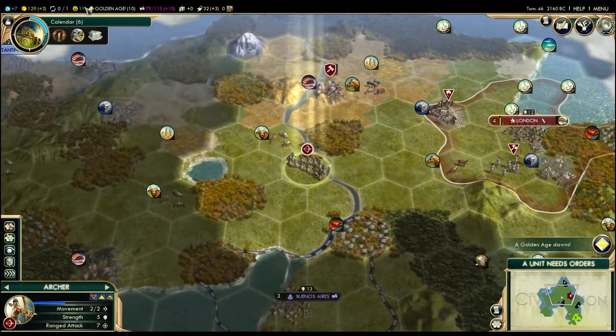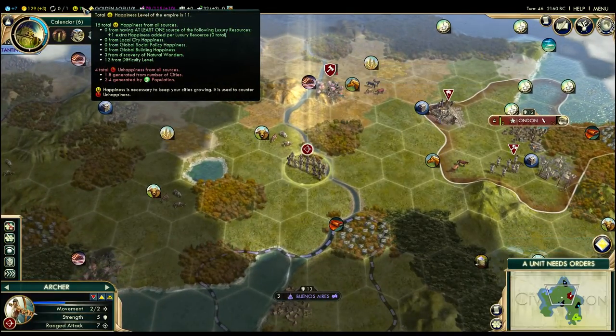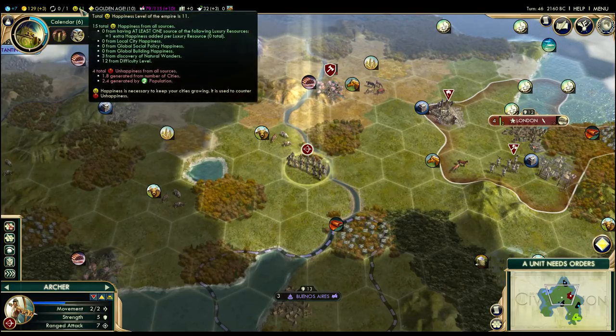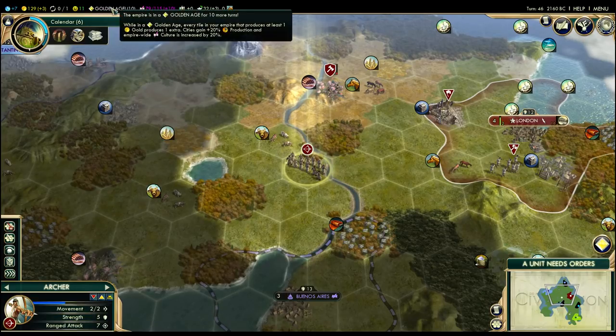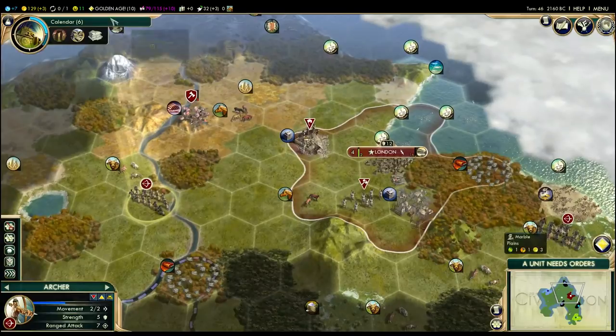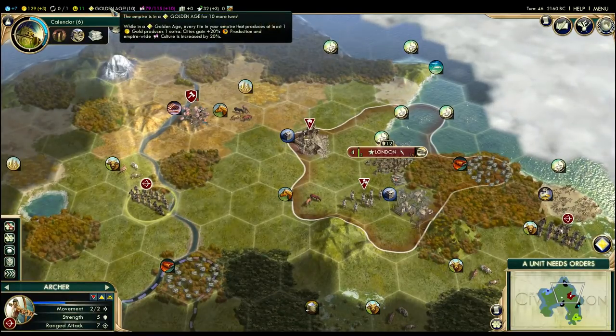So what is that? First of all, if you have excess happiness — and we do, we're positive 11 — every turn that gets added towards a golden age, and when you reach a certain number, a golden age will start. While that's going on, every tile in your empire that produces at least one gold produces an extra one. Furthermore, your cities get 20% bonus production and we get 20% more culture. It's really quite good to be in a golden age — it's just something that will sort of happen on its own if you're happy.